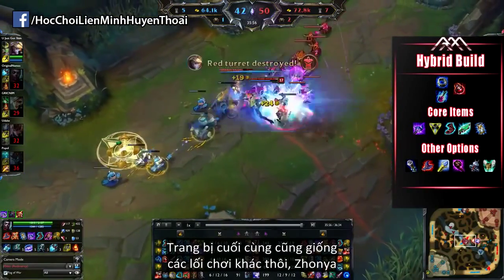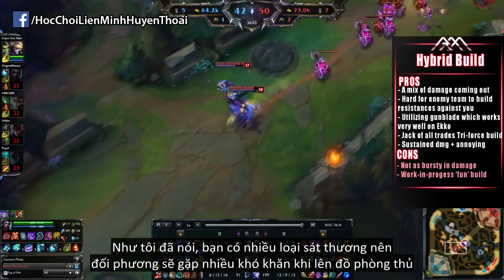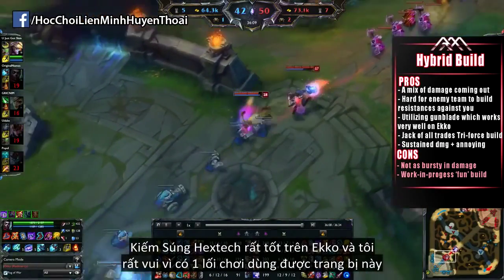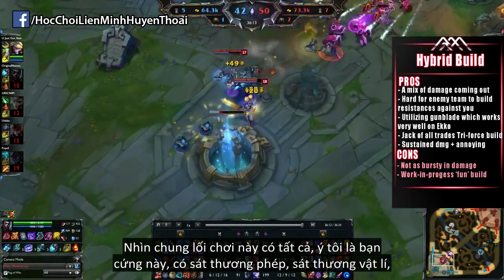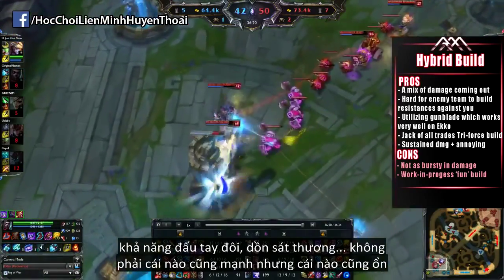The last item, like with every other build, is the Hourglass. With this build you have a lot of mixed damage coming out, so the enemy team is very confused as to how to build against you. Gunblade works exceptionally well on Echo and I'm really happy to finally be able to use this item inside a build. Overall, this build is kind of like the jack of all trades — you have a bit of tankiness, some AP damage, some AD damage, dueling power, and burst. It's not amazing at one thing, but it's good at many things.